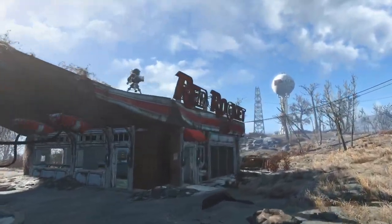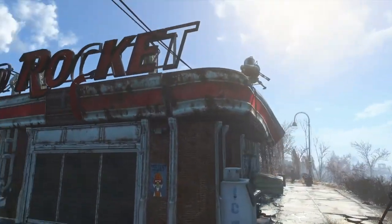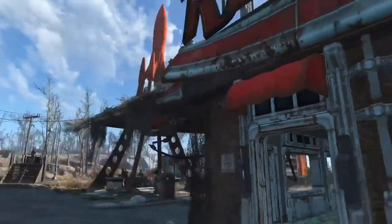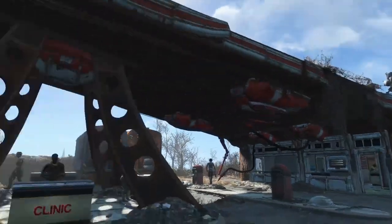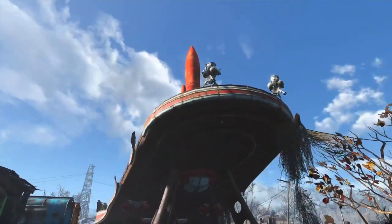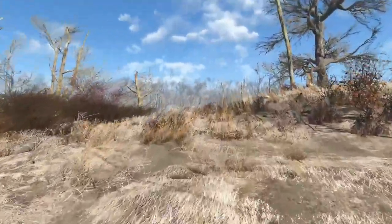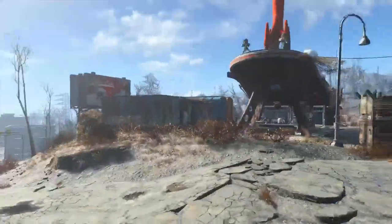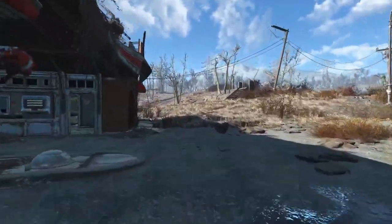In another settlement there's a perimeter of machine gun turrets all around on top of Red Rocket, but I've only got a few apparently. I think there are only two attack spawn points — one being over here where I've got it more heavily fortified, quote-unquote. There's a spawn location somewhere over here, and then the other one's on the complete opposite side, closer to Abernathy.